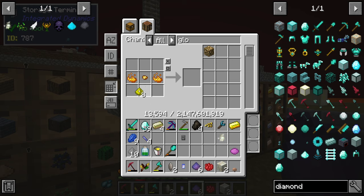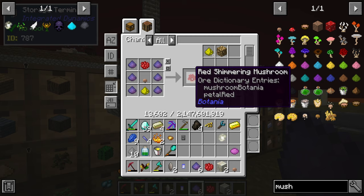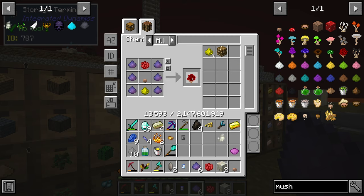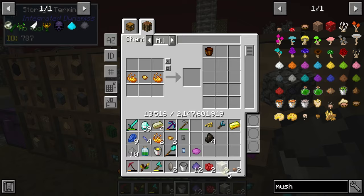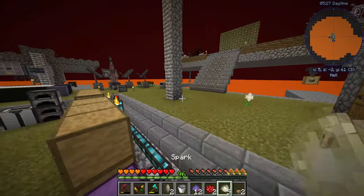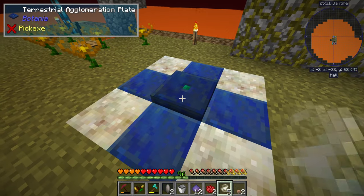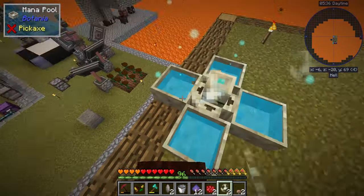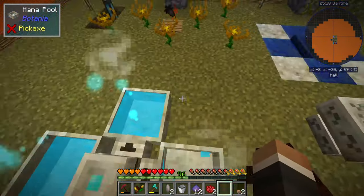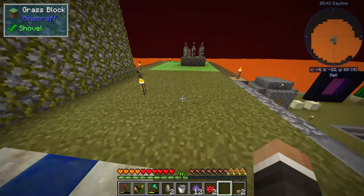Once we have eight more glowstone, we can make eight red mushrooms and then four more sparks. We place one spark on the terrestrial agglomeration plate and one on each of the four mana pools. Now when the plate needs mana it will pull from those mana pools.